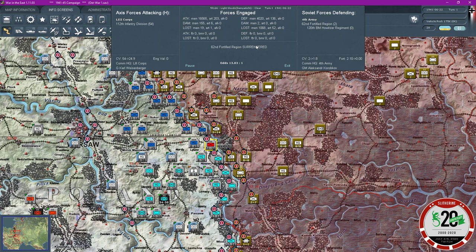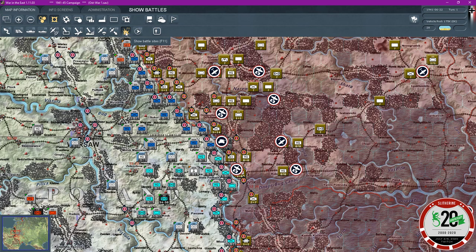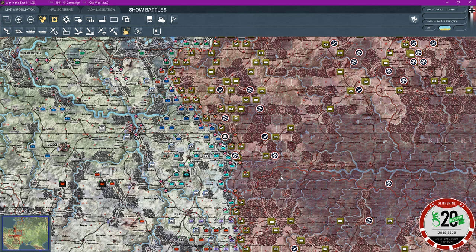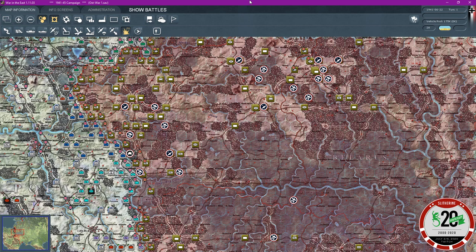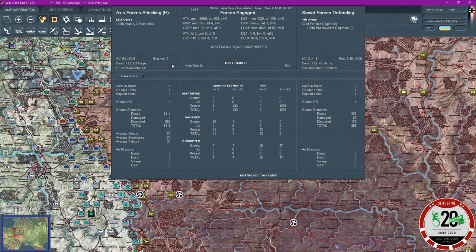It succeeded. There we go — we have our first attack. It's only taken nearly an hour and a half for that to actually happen. So pressing F11, you can see this shows you via an icon where we've had reconnaissance and where we've had airfield attacks. If you look over here, the target's been observed by reconnaissance. I can click on the actual show details — you can see the attacking forces, the commander, combat value 54 down to 24.9, combat value 2 down to 1.8. Qualifications from 2.10 to 0. You can see the amount of men that were lost — the odds were 13.83 to 1. So I suppose I was a little bit worried there for no reason.